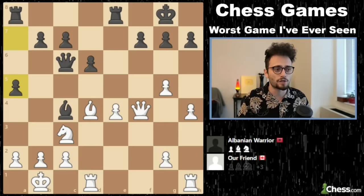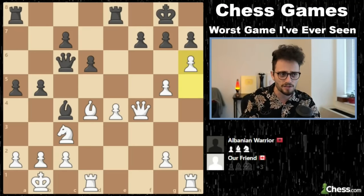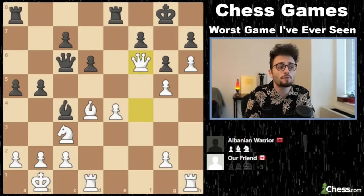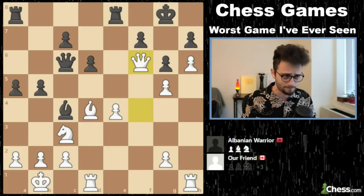White starts doing exactly what white should do: H5, H6 — I told you that was the plan. The evaluation of this position is now plus 11. G6, queen F6. I mean, it's mate — it's just going to be simply checkmate. The game is obviously going to be over. How is this game going to last eight more minutes? King F8 — the only move because you knew the queen was going to mate you, so you have to run away.